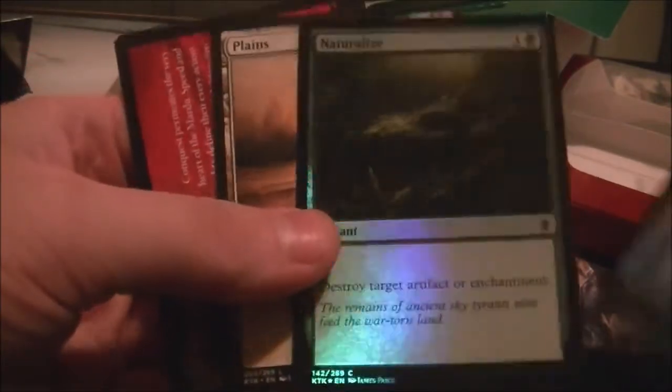That would definitely be put in the deck. And then we got a Foil Naturalize — always a nice little flavor with the new art and all that. So we got a Foil Naturalize out of this, a Sarkhan, and then a Howl of the Horde. You saw what cards I thought would actually go good with the intro deck. Seems like decent cards to put into the deck.